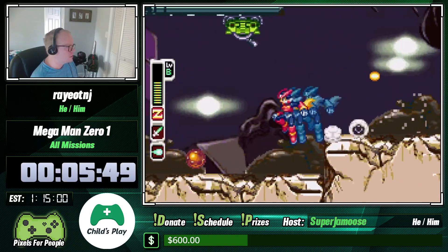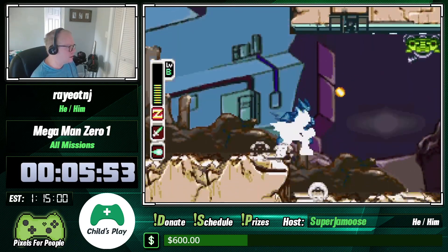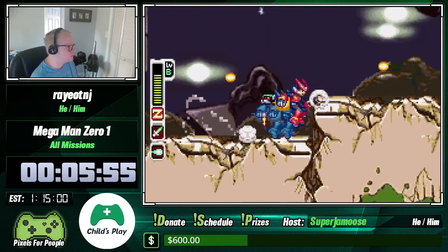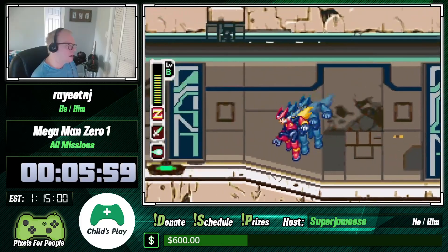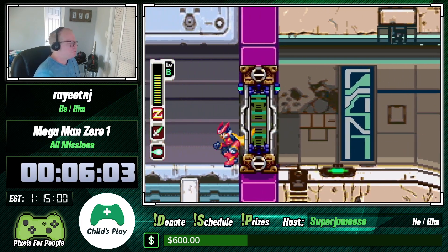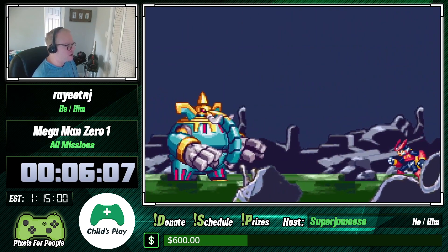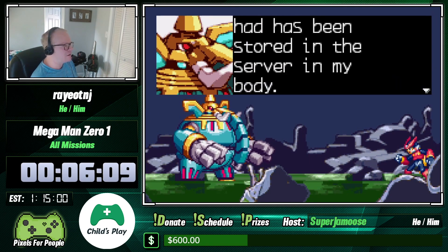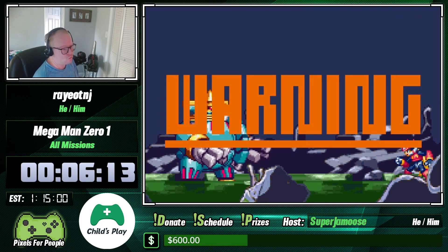Once you run out of continues you better hope you have a save point somewhere, because you're going to be in trouble. This boss is actually the hardest for me in the game, because there's a quick kill where you have to use your spin attack, which again gives fewer iframes after the attack. My timing on it is atrocious, so we're not going to try it.